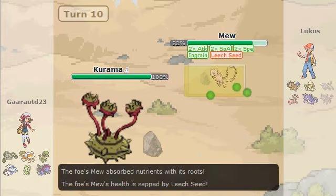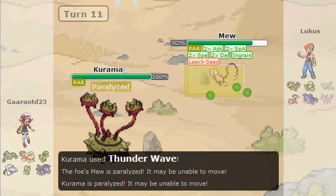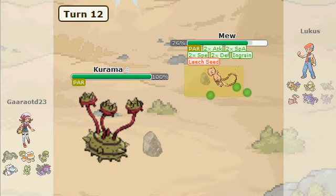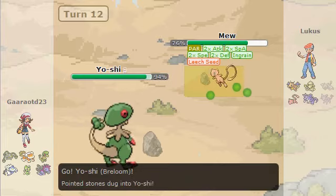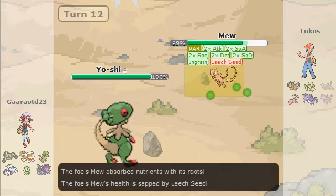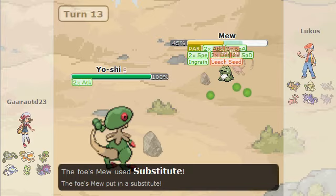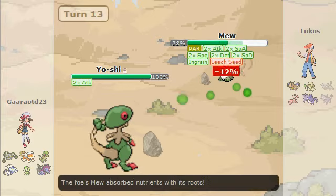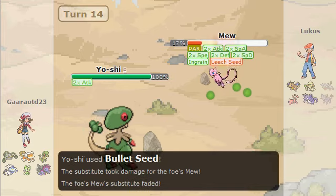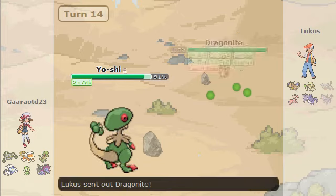He uses the White Herb, I wake up and get some Leech Seeds on him. He goes for Iron Defense, basically setting up in my face. I go for Thunder Wave trying to get para-hax on him, but Synchronize kicks in. I switch out — I think this was going to Balloon. He goes for Amnesia so he's basically plus-two everything with healing, but I go for Swords Dance as he goes for Substitute.